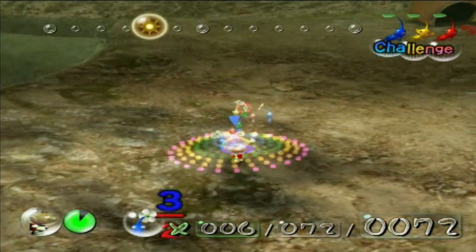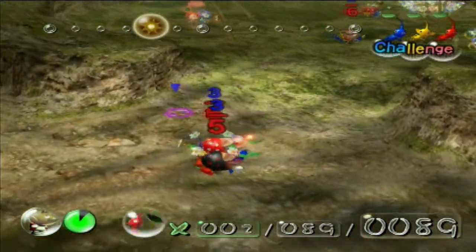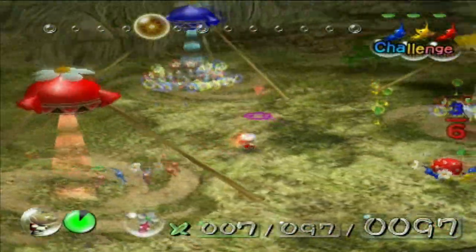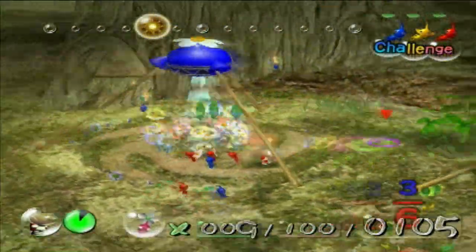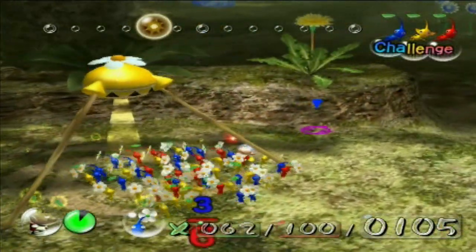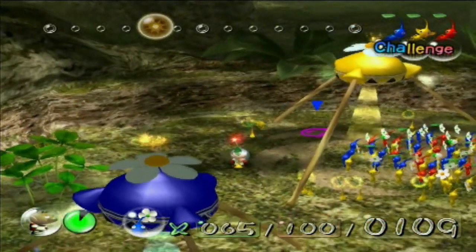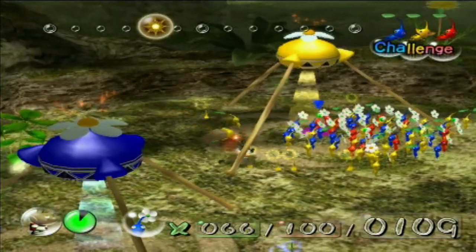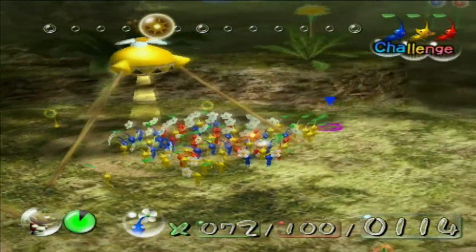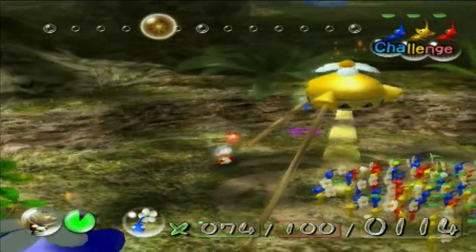You guys help carry back the bodies. Fortune is definitely favoring the yellows this time around — like holy hell, we have been getting a lot of yellows. Thankfully it looks like we've finally maxed out. I'm actually wondering, do we even have 20 reds to our name to get the red pellet back? Because that would be a great boon for our Pikmin total.